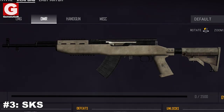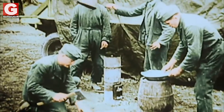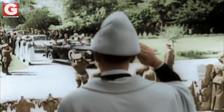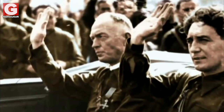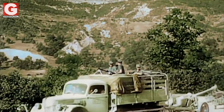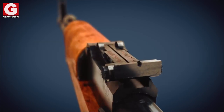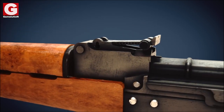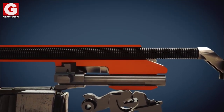Number 3: The SKS. The SKS is a Soviet semi-automatic carbine designed in 1943 by Sergei Simonov. Despite being designed during World War II, the manufacturing began right after the end of the war, and was officially adopted by the Soviet Army in 1949. Only six years later, the SKS was quickly taken out of Soviet frontline service and replaced with the AK-47, because the latter was better designed, lighter, had three times the magazine capacity, and had the potential to be less labor-intensive to manufacture.